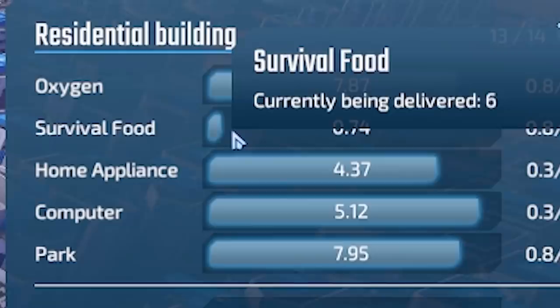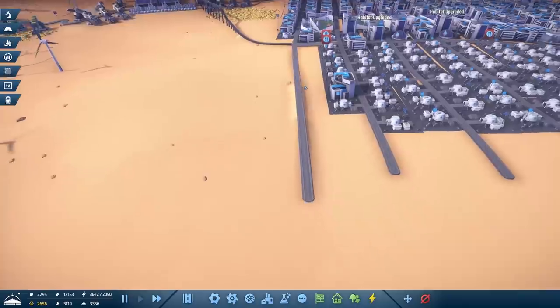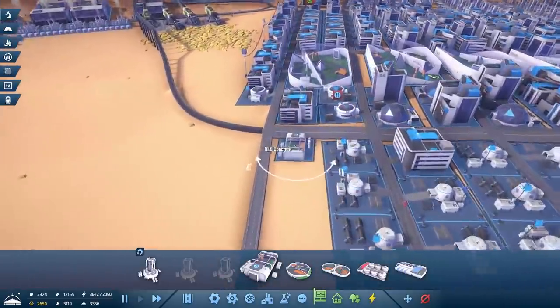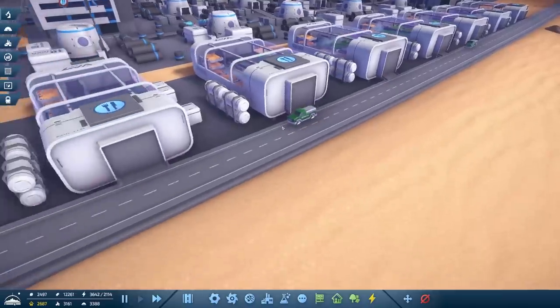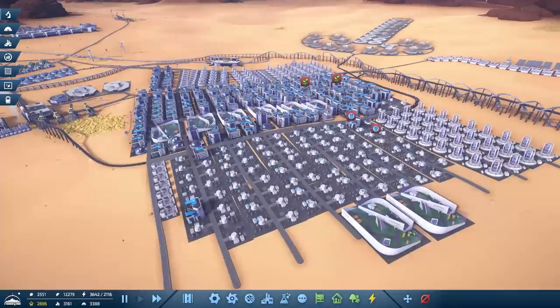It seems people are hungry - they need survival food. I'll tell you what, this first strip I think will be our food strip. A simple farm is what we need - oh they're quite small. It's the new survival food district. You can see they're just growing crops in there, and then these darker green trucks leave with the food for people.